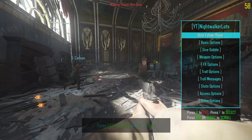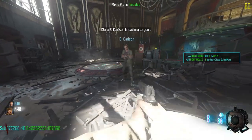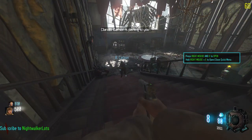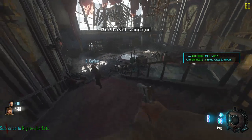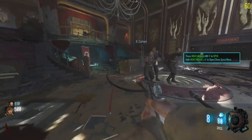The bot can also follow any player in the map. Here it's following me and it keeps itself within my general vicinity while also giving me space. If I stray too far from the bot, or the bot strays too far from me, it'll path back over towards me.